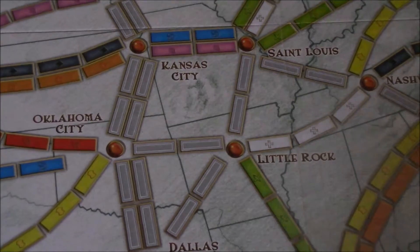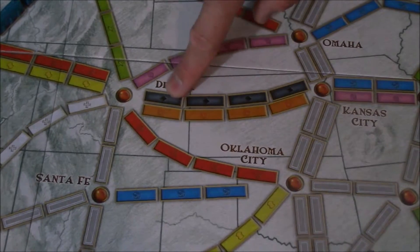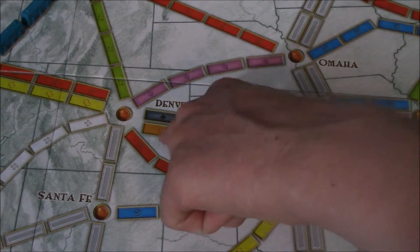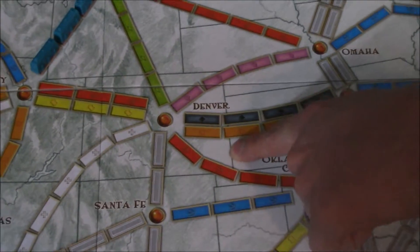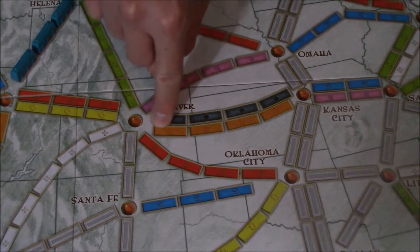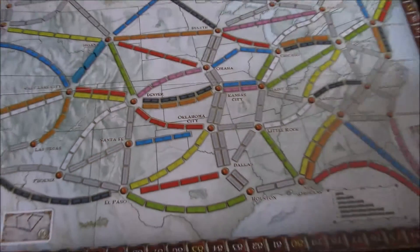You will also notice that some routes are double routes. In a two or three player game, only one player can claim a route between two cities, even if it has a double route. So you could claim it using either orange or black train car cards, but once one of those routes is claimed, no one else can claim the other one. In a four or five player game, two different players could claim the route — one taking orange and one taking black.